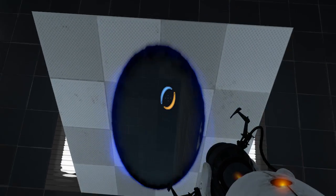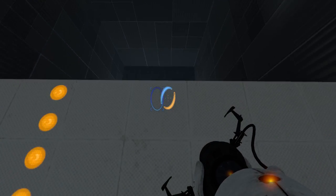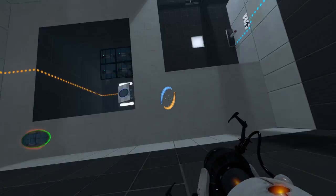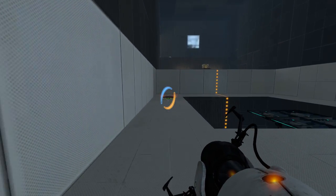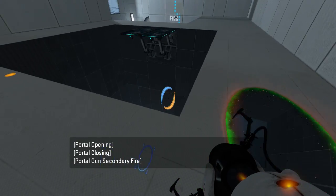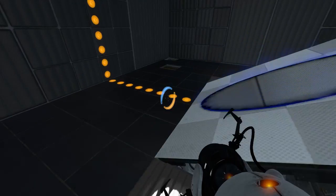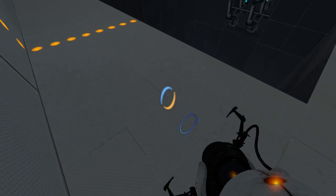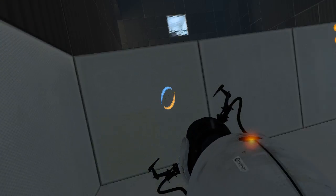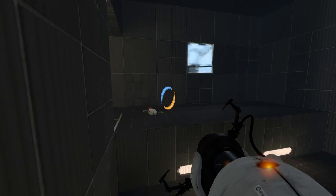Wow, this is not aim assisted at all. Valve, get your aim assist on. I think I remember this being a problem before where it would not aim assist - okay, so that was the wrong direction. And now we need to turn this around, basically. Blam, that should do it. Save and continue. Once again, not aim assisted, Valve. Let me through this portal, please. I'm gonna scream at Valve pretty much every time, even if it's not technically their fault.